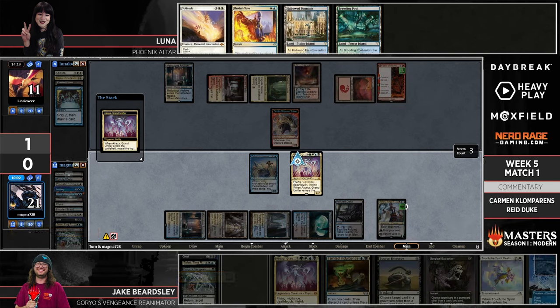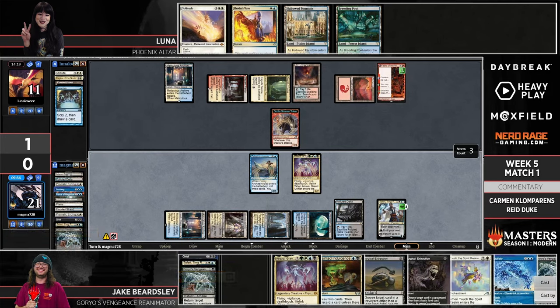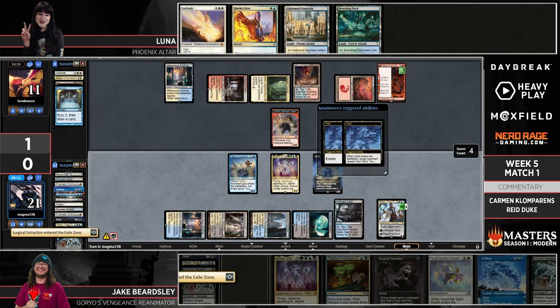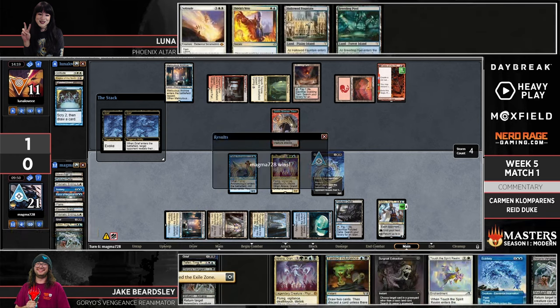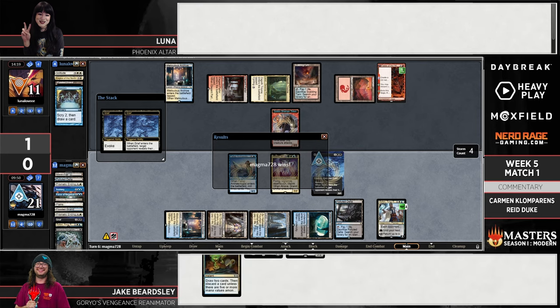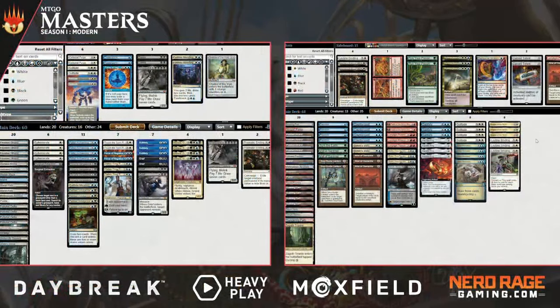Jake Ephemerates it. Jake now has so many cards in hand they're falling off the screen. Luna says let's hit game three — makes a lot of sense. You see the writing on the wall when the player starts blinking Atraxa. It's like okay, I'm not technically dead but my hand's going to get shredded, and it would take something going horribly wrong from Jake's perspective for Luna to have a chance of getting back in.